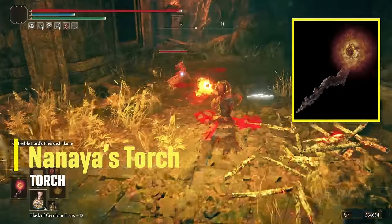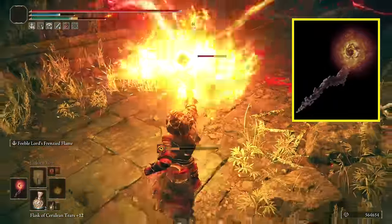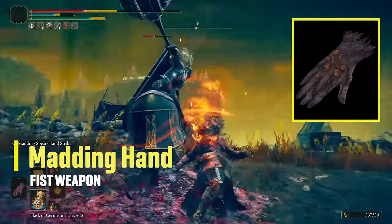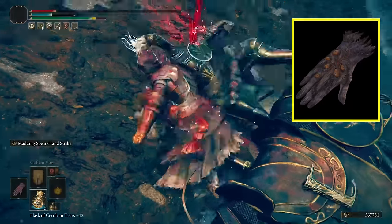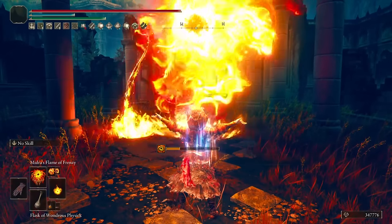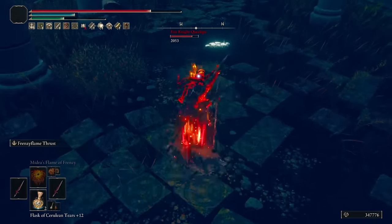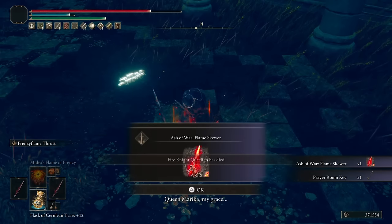Starting with Anaya's Torch — its power resides in the Ash of War called Feeble Lord's Frenzy Flame, which shoots random mid-range bolts of flames around you. It's too random even when locked on an enemy, making it unpredictable, and it's an FP drain I definitely didn't like. Next is the Madding Hand, which combat-wise I don't like because of the close-up range. The Ash of War Madding Spear Hand Strike is great to inflict madness to enemies in 1 or 2 hits in PvP, but that's not the case in PvE, making this weapon kinda useless — but wait. There's a big but: when you inflict madness to yourself, it increases damage by 7.5% for 30 seconds. It's a great offhand weapon to equip while getting madness to proc that buff, and you will keep that buff even if you swap this weapon for your main weapon, which is really sweet. I don't know if this was intended or is a bug, but use it while it's available.